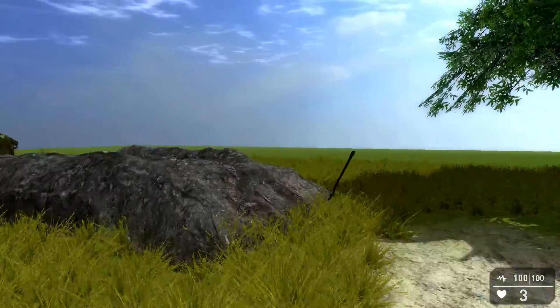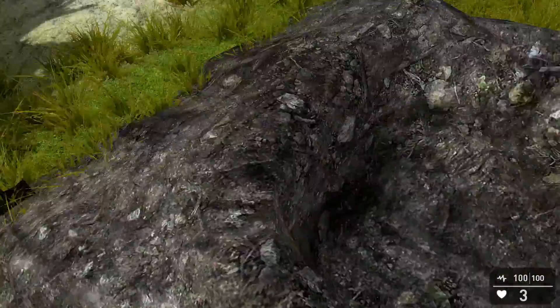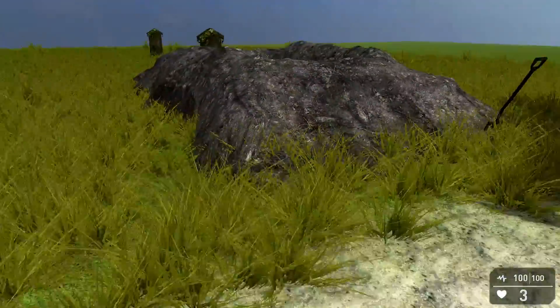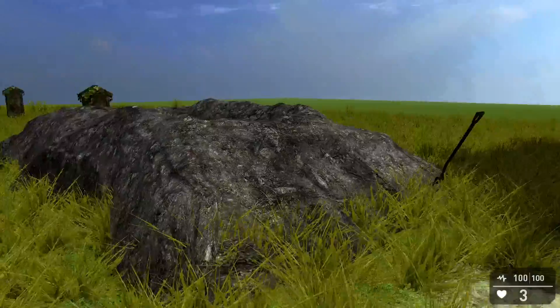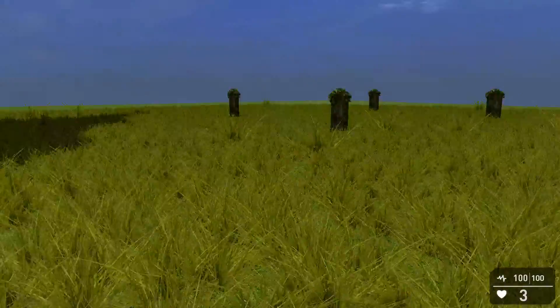I've thought about this and done it before. To make it look like it's actually going under the ground rather than being the same height, you could just build it into the floor - sort of dip the floor down. I might try and do that.